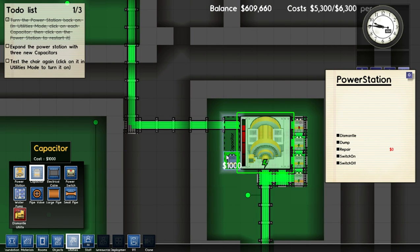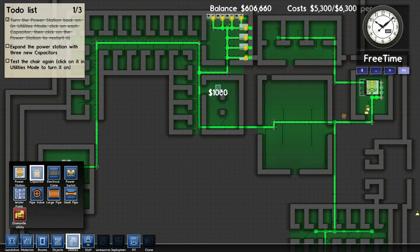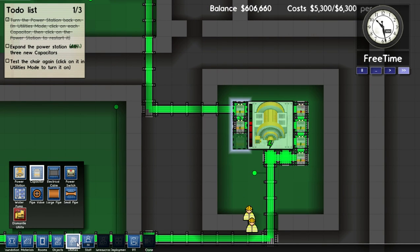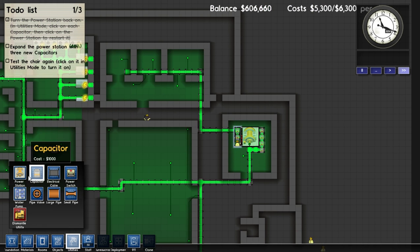So what we'll do is build three more capacitors, and then we can pretty much run anything we want. But you know that if your power doesn't start, you need more capacitors. And I'm not sure how many capacitors per power station you can have necessarily, or if you have to have a new power station after a certain amount of capacitors. I would imagine you can only have them so close to the power station before it won't let you do it, because the capacitor is too far from the power station — which in turn would mean you'd have to make another one.